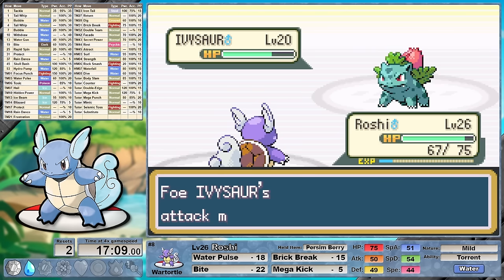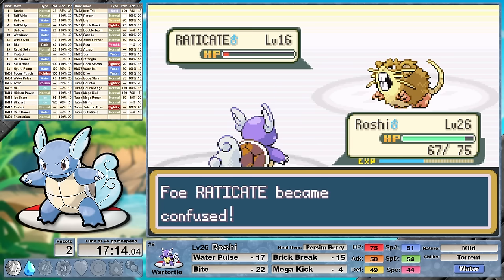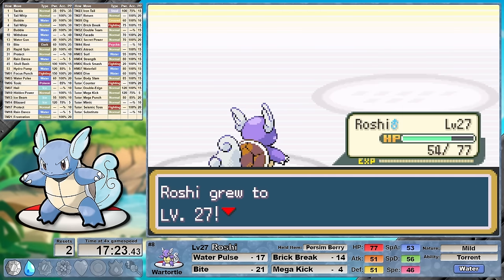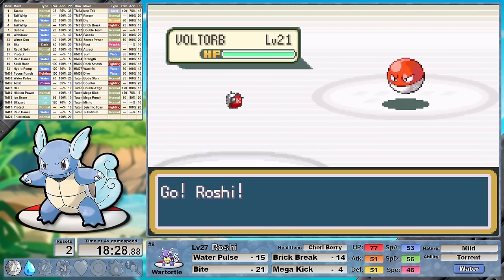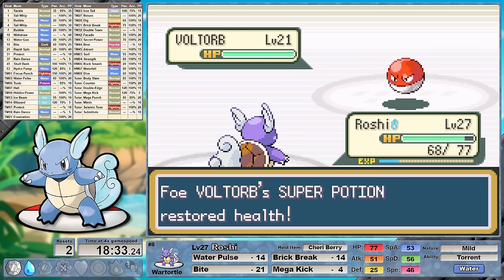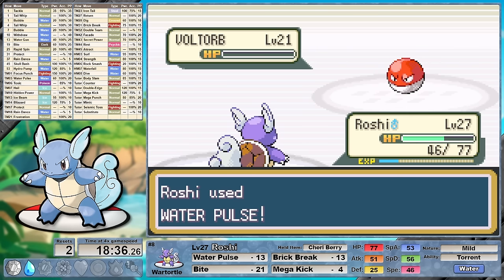In the next attempt, I decided to go for Bite first against Ivysaur for the 30% chance to flinch. We don't get it, but Ivysaur misses Sleep Powder and we take him out with a follow-up Mega Kick. My mind was already thinking about our next gym leader Lieutenant Surge, who we do have a type disadvantage against. I wasn't 100% sure on our damage ranges, so I tried using both Water Pulse and Brick Break against Voltorb to see what's doing more damage. The answer is Water Pulse, but it's still a two-shot. I take out Voltorb and Pikachu, making sure to use Water Pulse against Pikachu to avoid making contact.